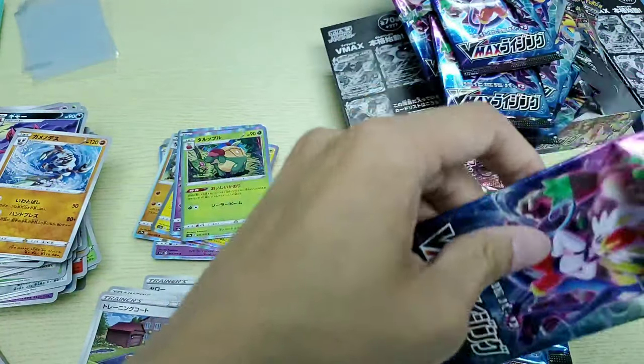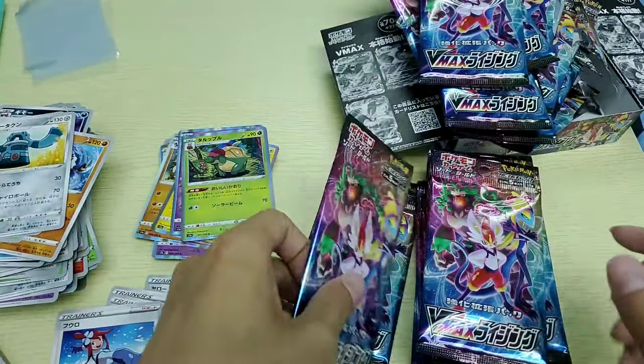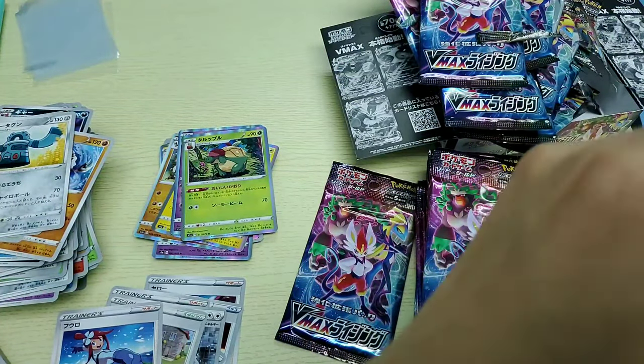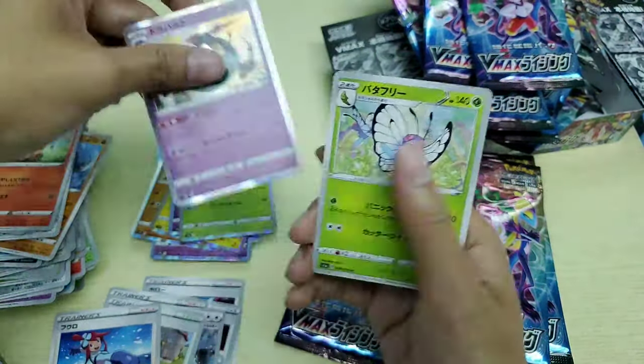On a lighter note, Hidden Fates card prices are finally going back up a little. And I think a lot of the Unbroken Bond ETBs are going up as well.